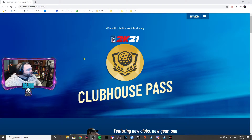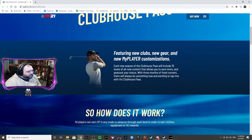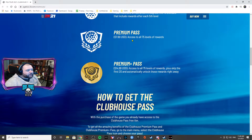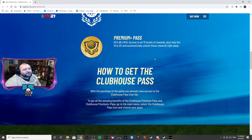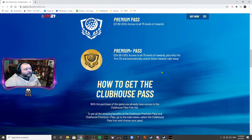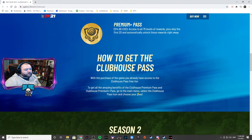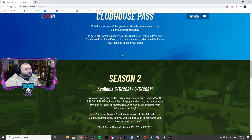If you go to pgatour.2k.com/clubhouse you get a write-up on what the pass does. There are three tiers of Clubhouse Pass available — 15 free tiers out of 75 total, so if you don't want to spend any money you still get 15 tiers of free rewards. The Premium Pass unlocks all 75 rewards, and the Premium Plus Pass is available at $15. If you've been playing for a long time and have coins stacked up, go for the Premium Pass since you can unlock all tiers with in-game currency. If you're new and want the 20-tier unlock boost, you can get that with the Premium Pass as well.